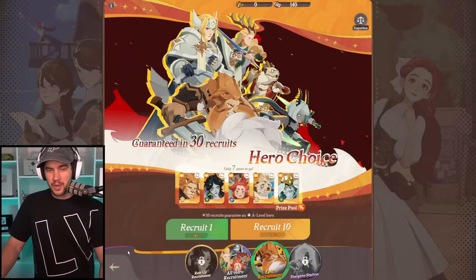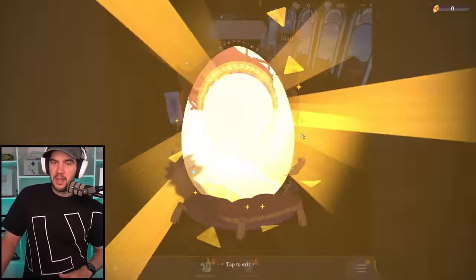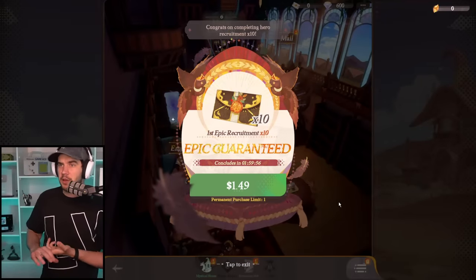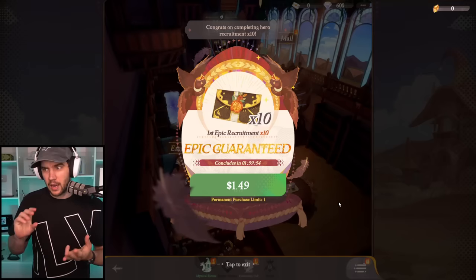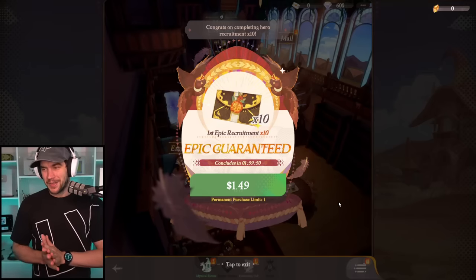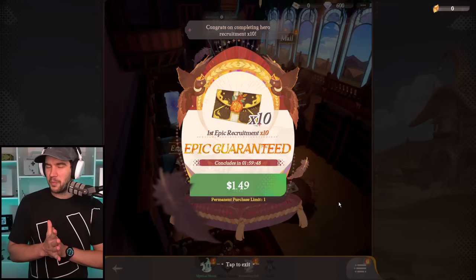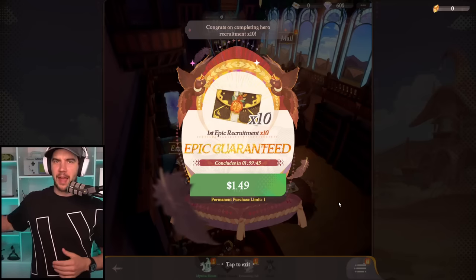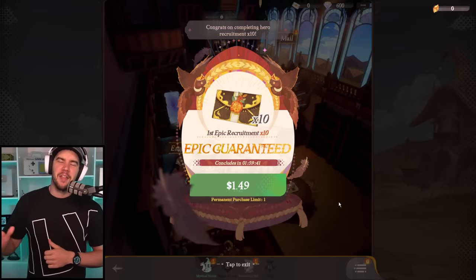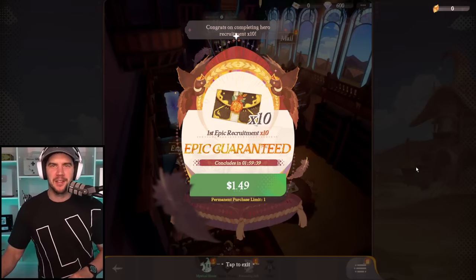That is pretty much it for the re-roll. You either log into a new account, or if you're on Android you can delete data and reinstall, or you can server hop — those are your options. That is it for the re-roll guide on the process. If you want more in depth on who to re-roll for, I have that video already on the channel and I'll leave the link in the description. Thanks for watching, hope you have an awesome day, and I'll look forward to seeing you in the next one. Cheers.